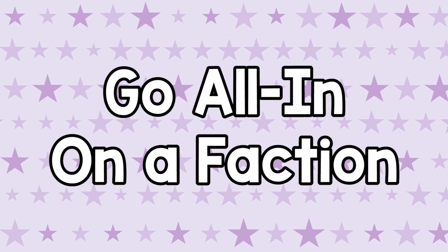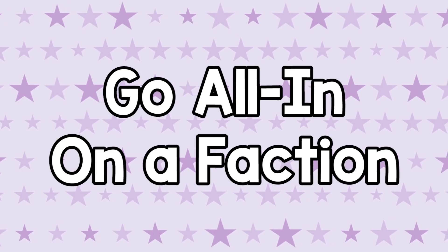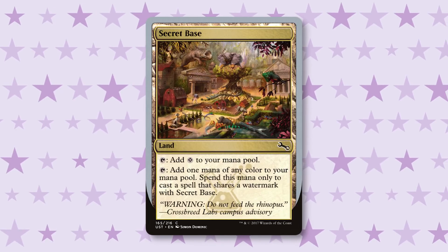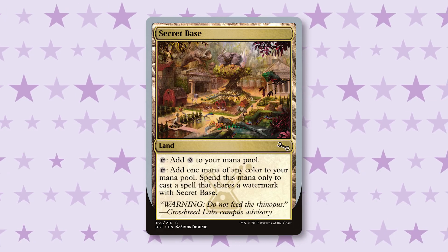Mark Rosewater told us that something he wants to do in Unstable is go all in on a single faction. Watermarks matter in this set — they correspond to the different factions like the Agents of Sneak and the Goblin Explosioneers. You can pay attention while drafting and go all in to take advantage of the benefits from drafting a single faction. There are even lands where if they're the right faction, they'll tap for any color of mana when casting that watermark's spells.